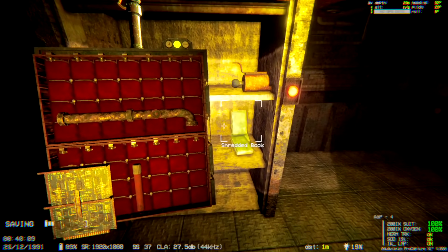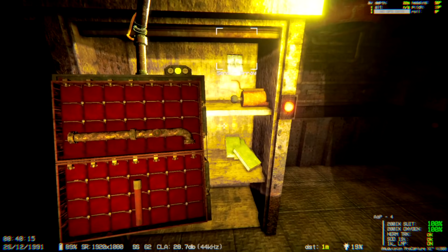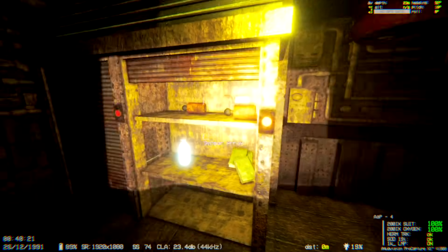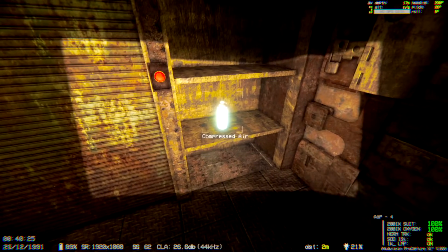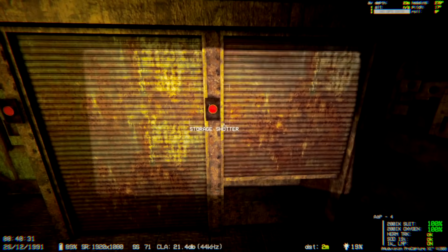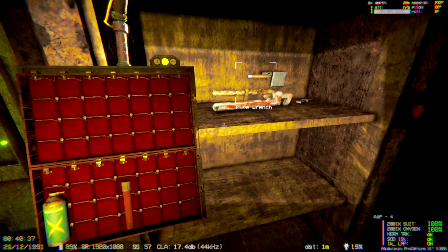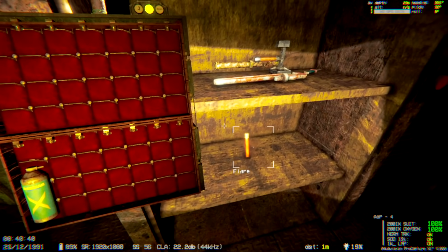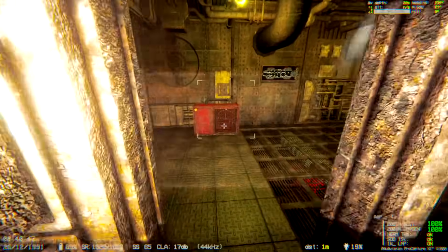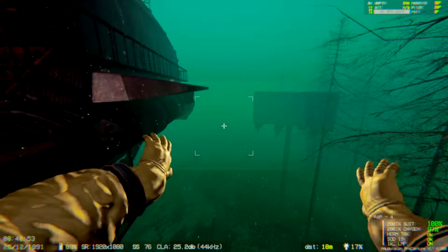That book was blocking it — here we go. Done in there. There's more compressed air — I might bring it with me. I'll put it up here with the other tools. There's another flare and some compressed air. I'm thinking that'll be good if we get stuck. I don't think it's a great way to breathe but it'll work.